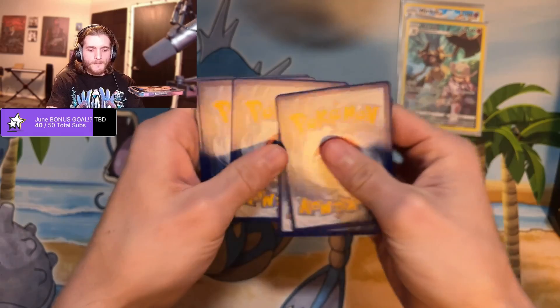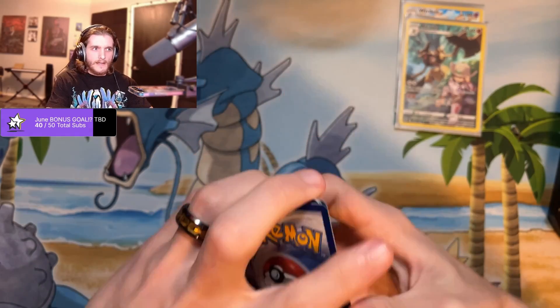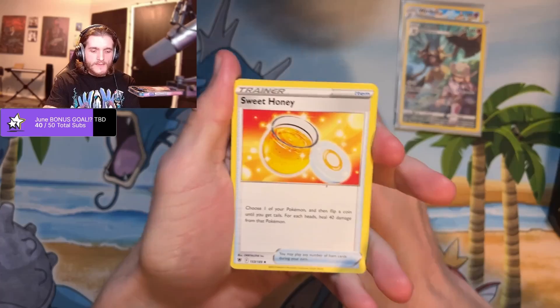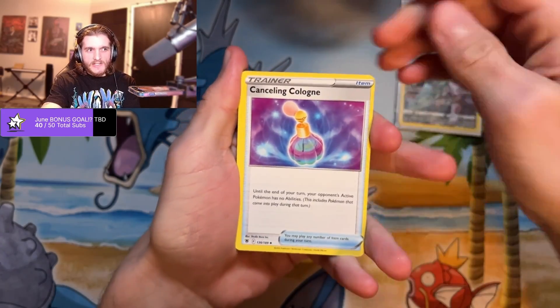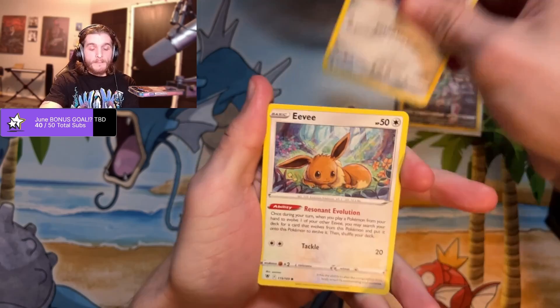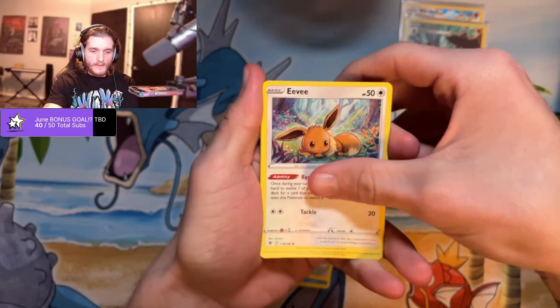You both pulled a character rare and an Avalon rare so you're literally in sync or something. I think the full art Pokemon may be quickly becoming one of my favorite things because all the background colors are like my favorites — like that Jirachi, or the Dragonite, and the Pikachu with the bubbles is really cool.